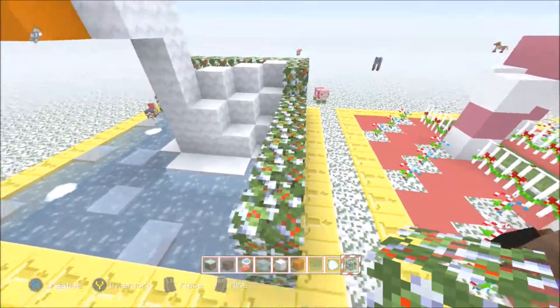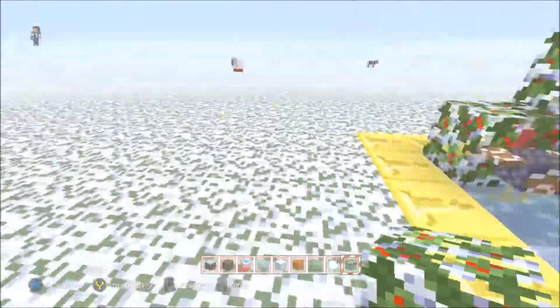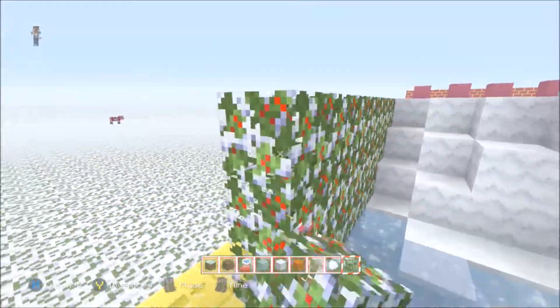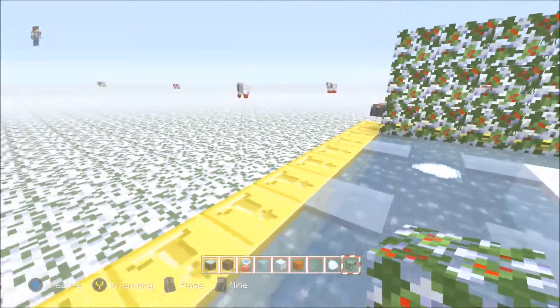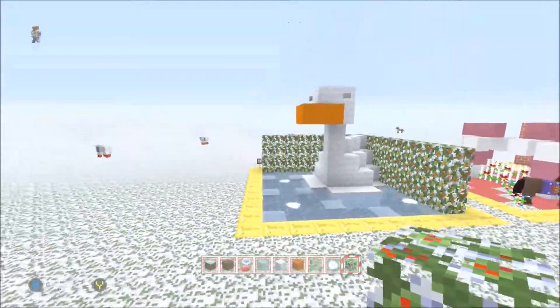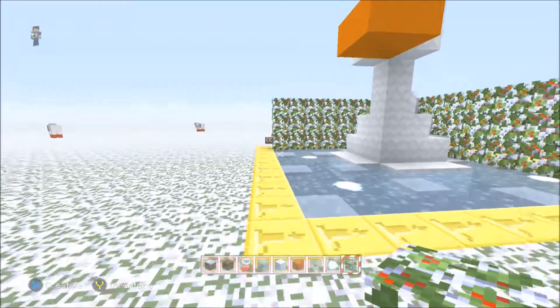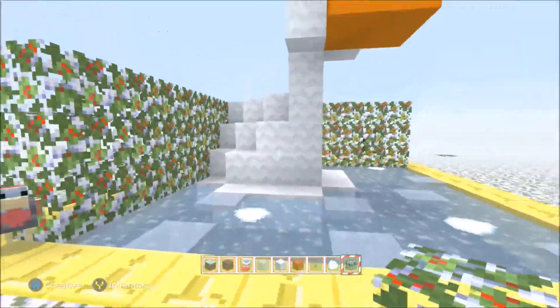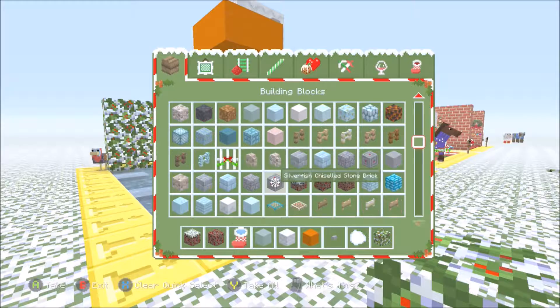Maybe we could have a nest. The chickens are textured as turkeys in this texture pack — it's not a goose, but yeah, a Christmas bird, near enough. Where else can we add things? Let's have a look in the inventory.